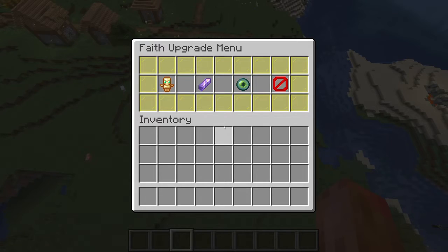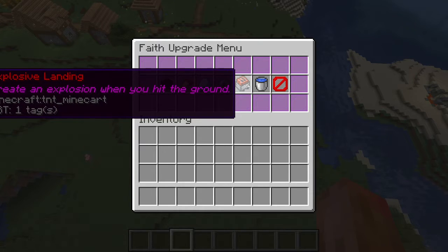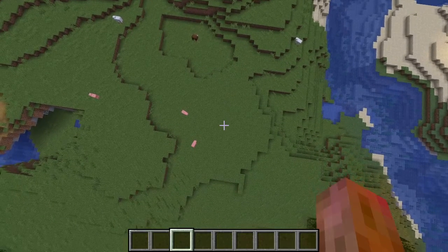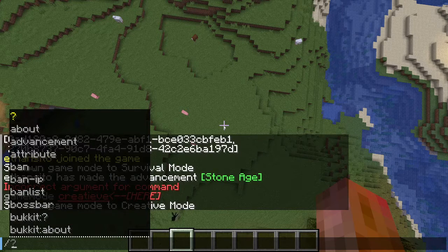The explosive landing power is in the god powers part of the menu, and once you get it, basically what happens is that whenever you fall and you take fall damage, it will cancel out the fall damage and then create an explosion, the power of which is based on the amount of fall damage that you took.